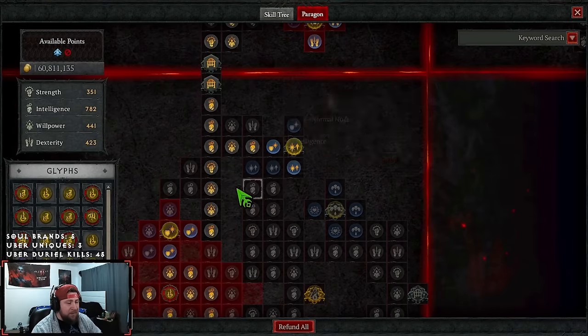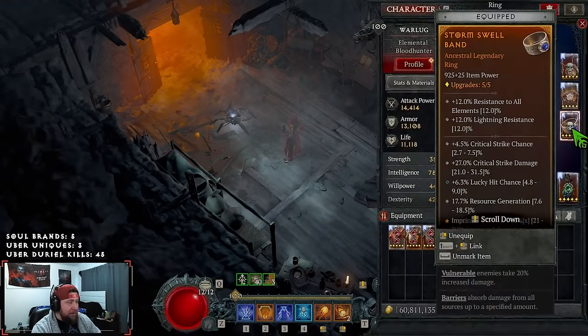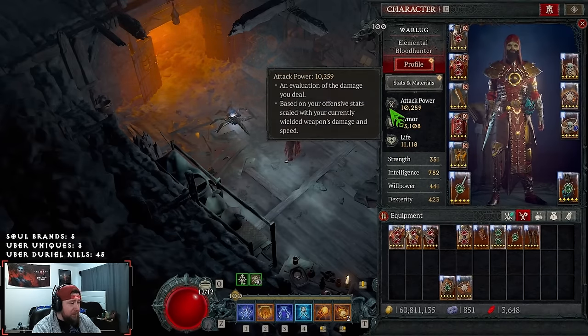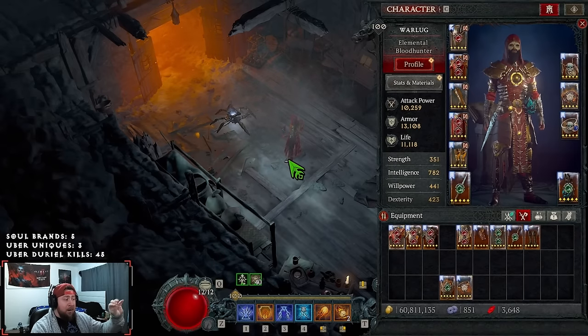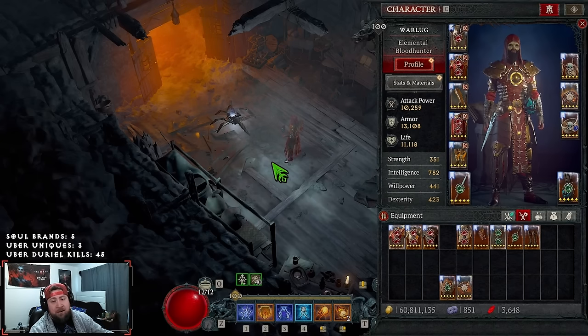The link to everything will be in the description below. The build is in a really good spot and I think Starless Skies is what will take it over the top - I'll give an update when I can test it. We have nearly 12k life and 10k attack power. Fireball Meteor is super powerful - go check out the T100 run video linked in the description. Like the video, comment below, subscribe, turn on notifications, and as always stay gaming!